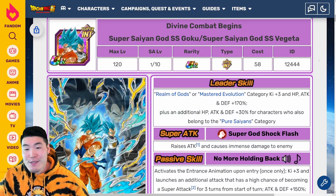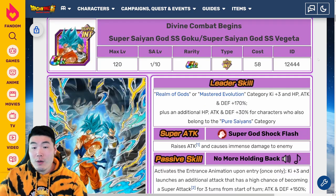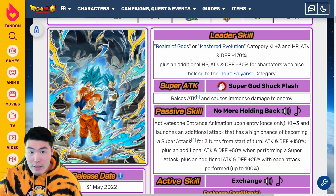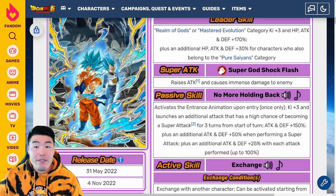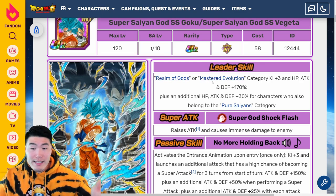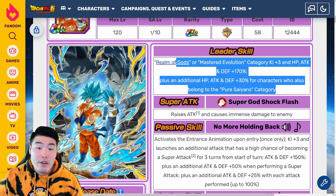Finally, let's talk about what these guys do. We'll start with the Goku and Vegeta first, and then we'll cover the Jocko as well. We got the Goku and Vegeta — starting with Goku first, and then we exchange into the Blue Vegeta. Leader skill is Realm of Gods or Mastered Evolution — no new category here. Category Ki plus 3, HP, attack, and defense plus 170%, plus an additional HP, attack, and defense plus 30% for characters who also belong to the Pure Saiyans category. This covers a lot of units — a lot of units in Realm of Gods or Mastered Evolution are also Pure Saiyans, like all the Gokus and Vegetas. Very, very good leader skill.